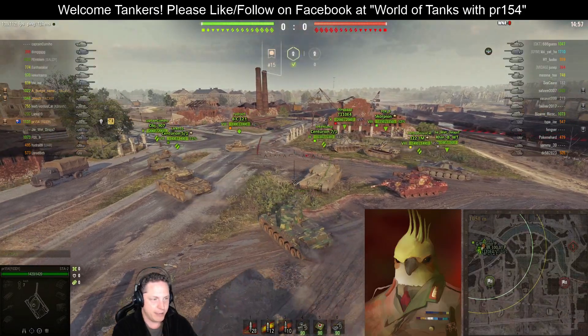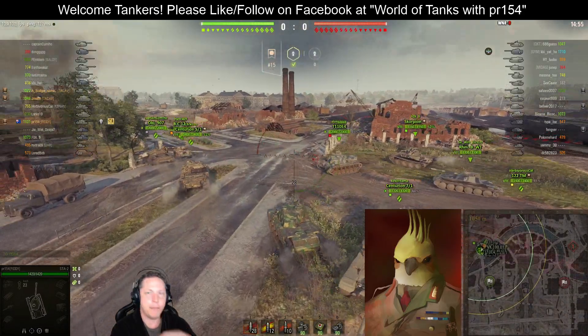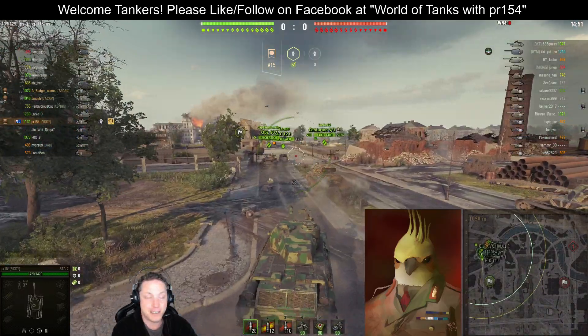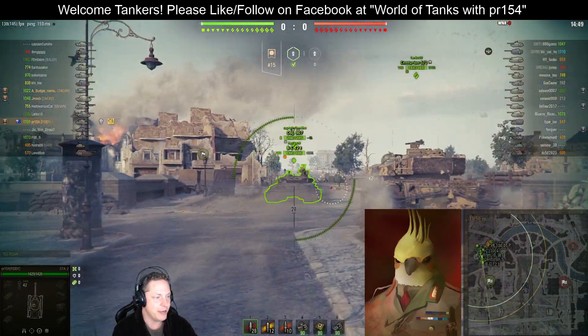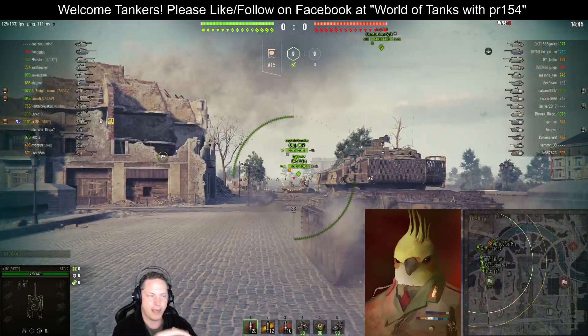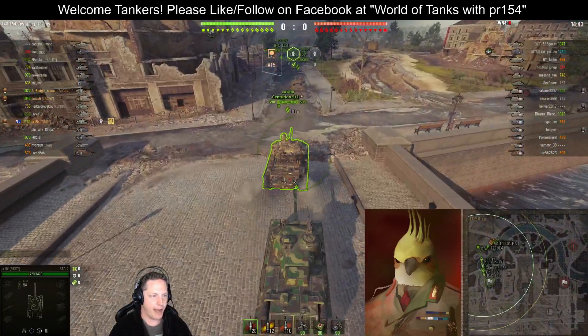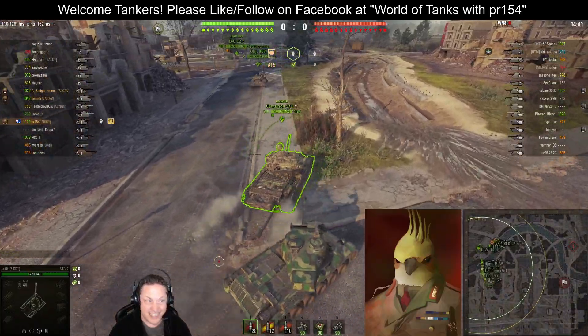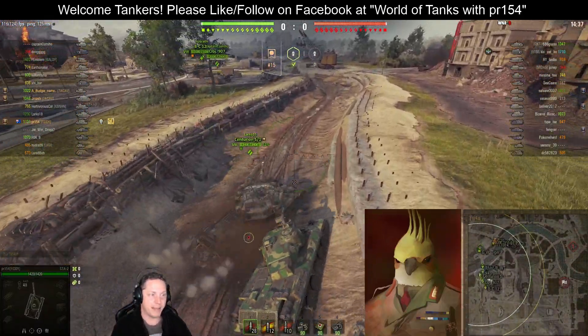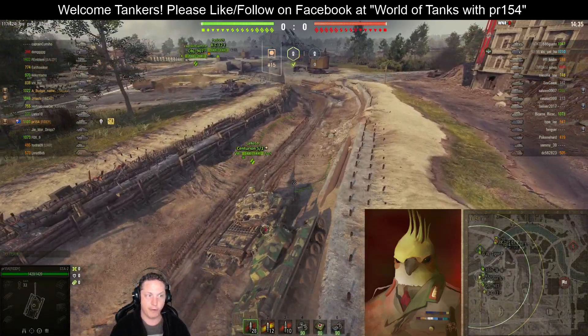We're running our STA-2 — it's a premium tank — because we're in the middle of the Golden Week event. During Golden Week there was a 50% discount on equipment and consumables, so naturally our credit positions were squeezed down to nothing as we either bought modules at a discount or stocked up on consumables we can bank and sell later if we need to draw on them for credits.